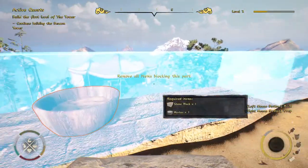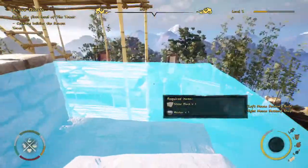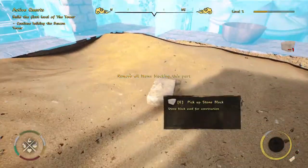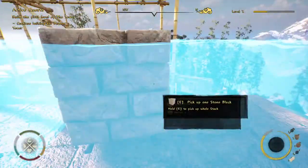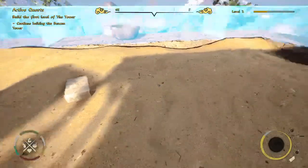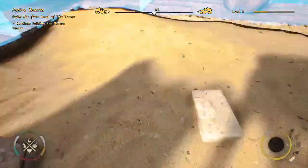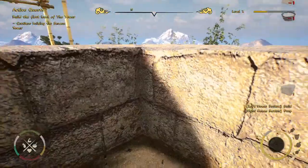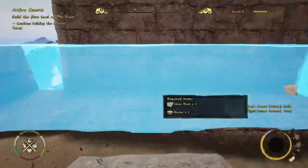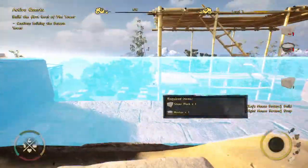You can also drop your stone and it stays in the world persistently. Items you drop stay exactly where you put them. It's probably not a good idea to leave things everywhere since I'll have to pick them up later, so let's use this stone after all. Let's maybe go a little faster.